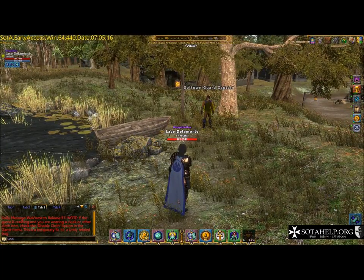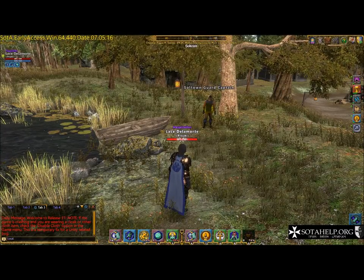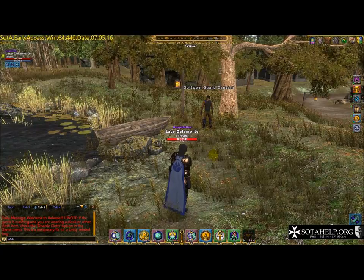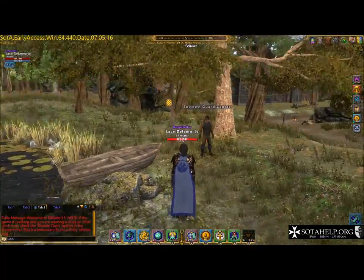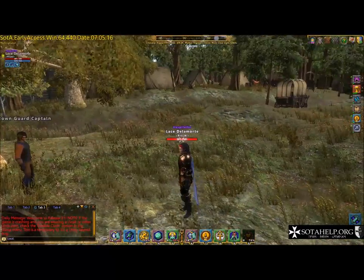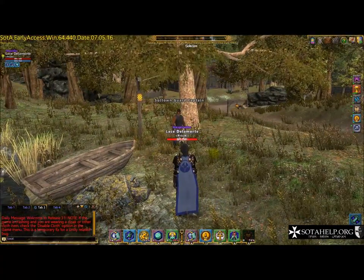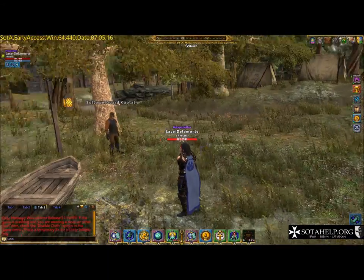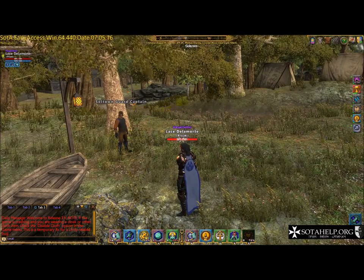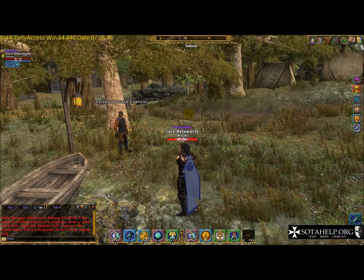This guard captain is going to be this guy - when I talk to him his name is going to be Stanley. I haven't completed the Solus Bridge massacre on this character, but we can pretend. This tutorial is going to cover overland map travel and what the different things you see on the overland map are. I'd probably talk to this guy, he's going to give me some quests and then I'd roam around this area picking up other quests - that'll be covered in another tutorial.